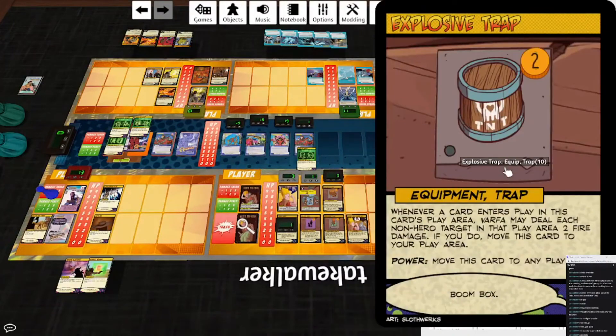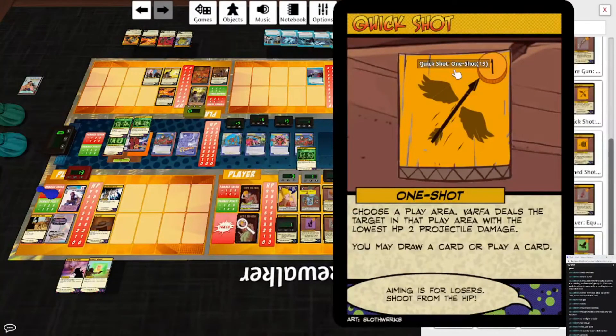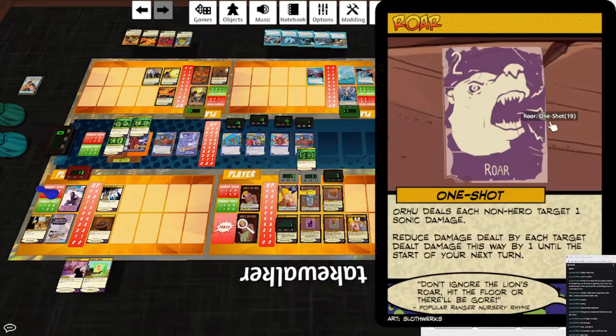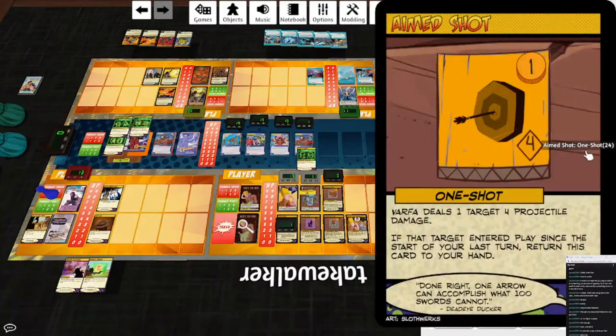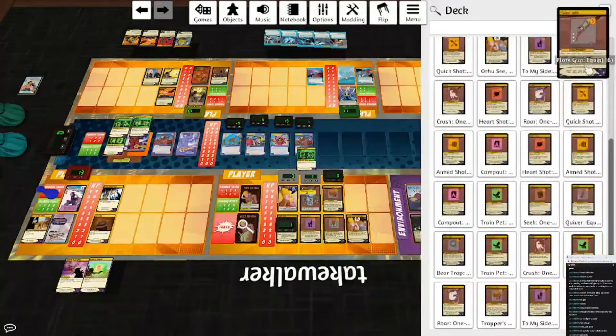Explosive Trap: basically all the traps work the same, except the Lightning Trap is the only one that lets you move it automatically. This one you have to use the power to move it — it does two fire damage. Mushroom Trap does irreducible toxic damage. Quick Shot: choose a play area; if Varfa deals the target in that play area with the lowest HP two projectile damage, you may draw a card or play a card. Heart Shot: Varfa deals a target three irreducible projectile damage; if a villain character card is dealt damage this way, you may destroy a villain ongoing card. Roar: Orhu deals each non-hero target one sonic damage, reduce damage dealt by each target dealt damage this way by one until the start of your next turn. Aim Shot: Varfa deals a target four projectile damage; if that target entered play since the start of your last turn, return this card to your hand. Bear Trap: deals the target in that play area with the lowest HP three melee damage. And that is it.